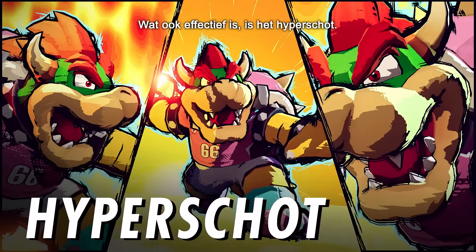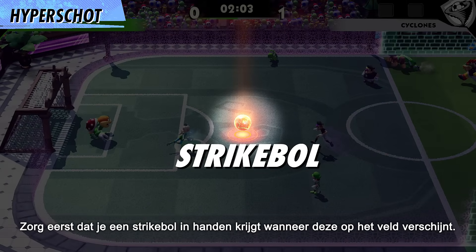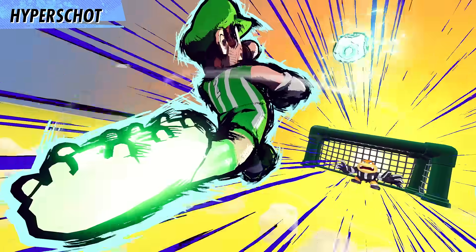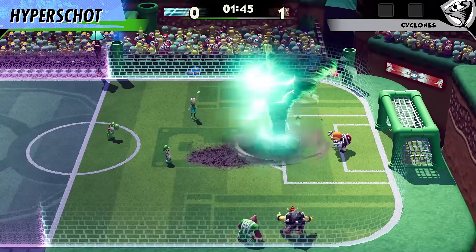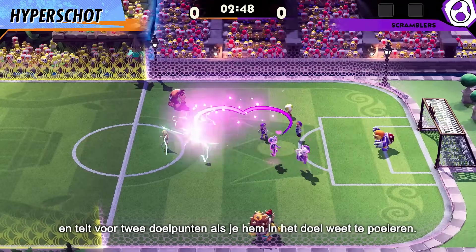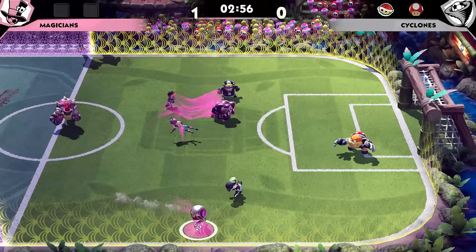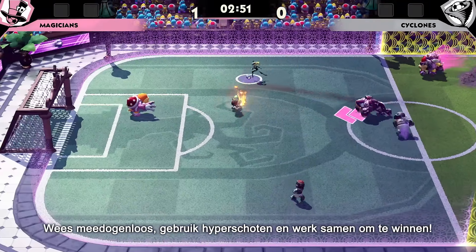Another strategy for Star Strikers is the Hyper Strike! First, get your gloves on a Strike Orb when it appears on the pitch. Charge it up and let her rip! Each character's Hyper Strike has a different flourish, and can score 2 points by showing that net who's in charge. Get rough, pull off Hyper Strikes, and work together with your team to win!